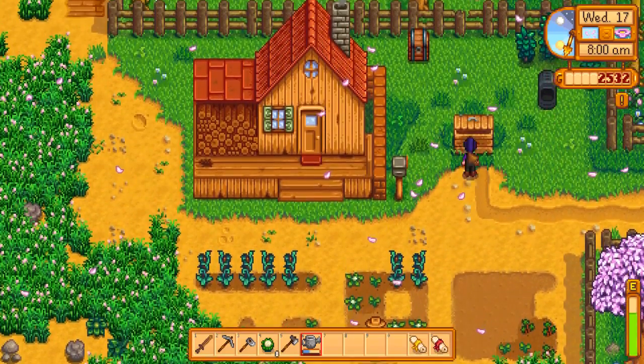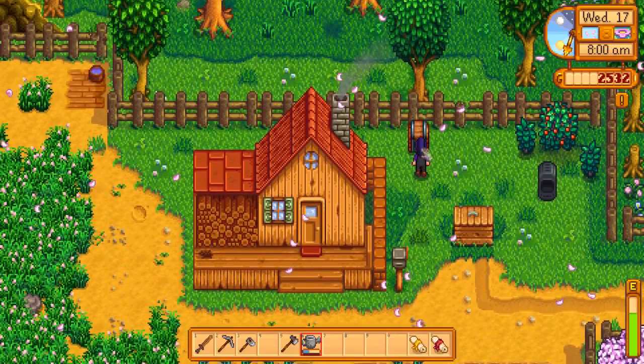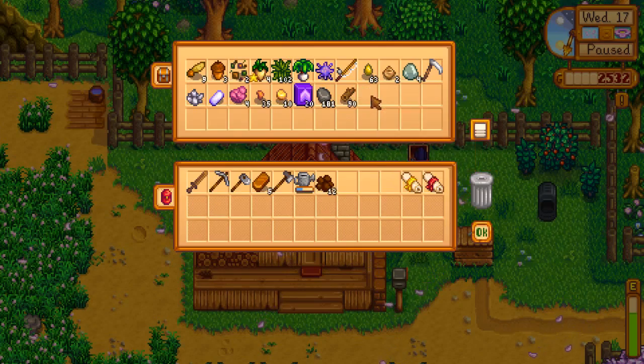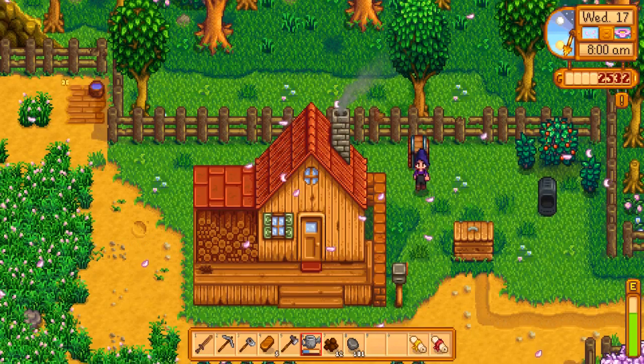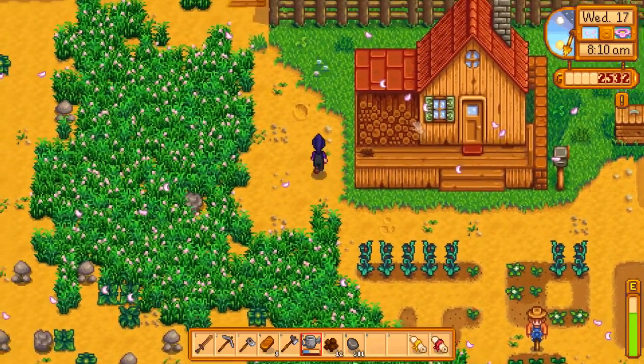Okay, so sell these — I don't think we need these cauliflower for anything. I need this, I need this, I need this — that's everything. We don't need wood, and I always think we do. So let's go this way and see if there's anything we can pick up.